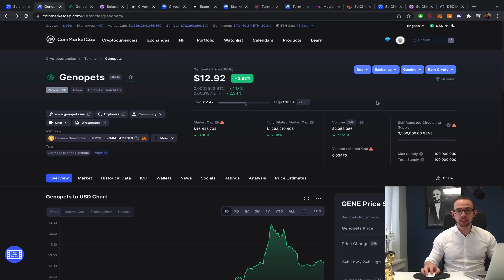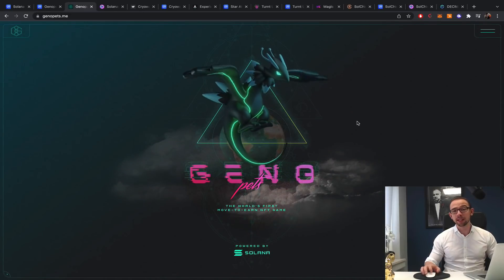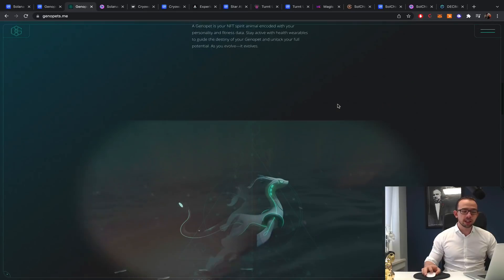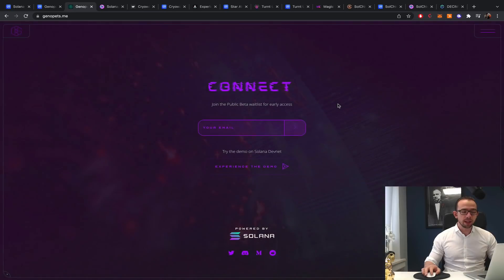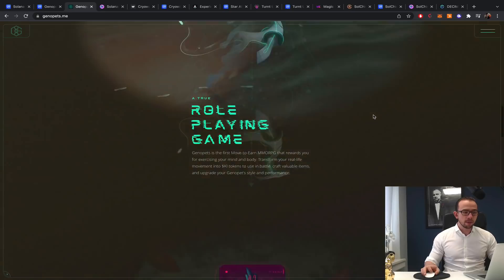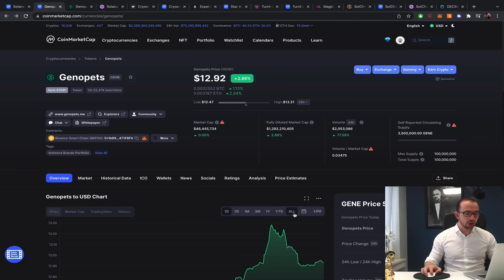Let's start with Geno Pets, a project I have covered previously on this channel. It is a more Pokemon-style game where you work with your pet in real life — it can be tracked on your phone and the activities you do in the real world give you points, and then you can battle in the actual game. The game is not live yet, there's a very detailed roadmap, but the coin is live and the NFT mint has already happened.